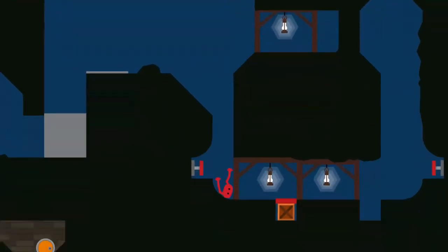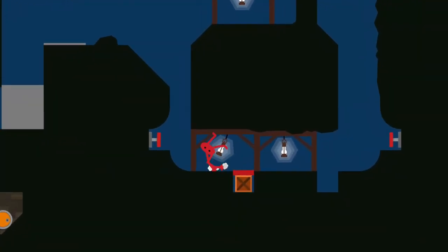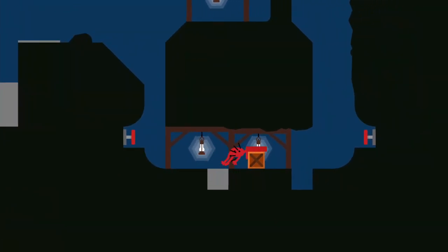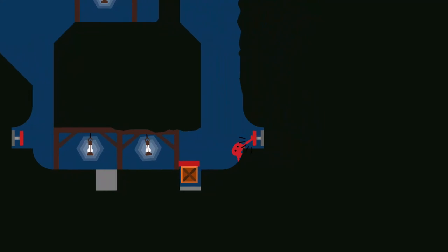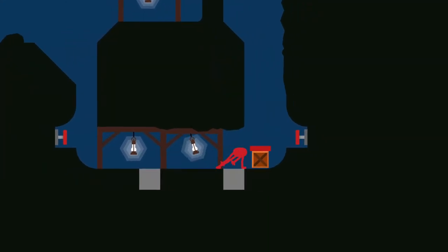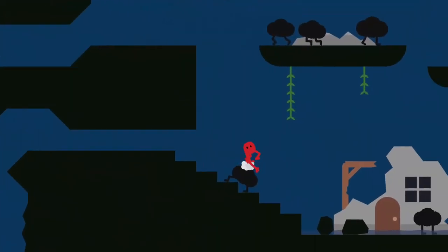Continue right and drop down to the crawl space with the springboard box. Kick the switch to the left to raise the springboard box up and push it to the right until it falls into the next hole. Kick the switch to the right to raise the springboard back up and push the springboard box back out into the opening to the right. Jump on it to reach up into the next room.